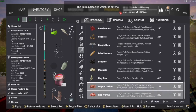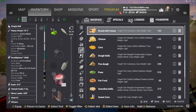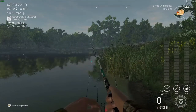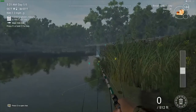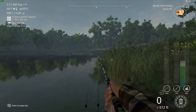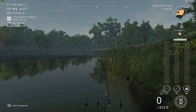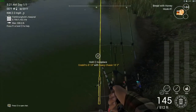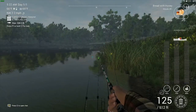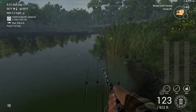For bait, you definitely want to use bread and honey — that works quite well. You can also use semolina balls, but bread and honey seems to be the best. For the hook, you either want to go with a hash 2 or a hash 1. I've put hash 1 hooks on some rods and hash 2 on the others.